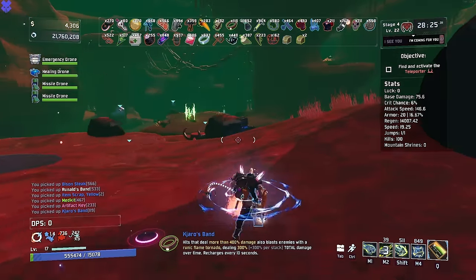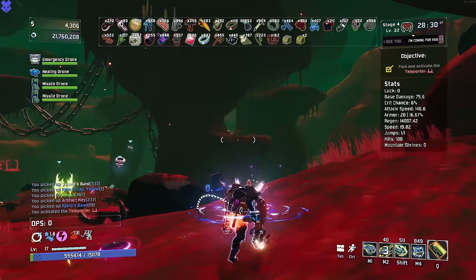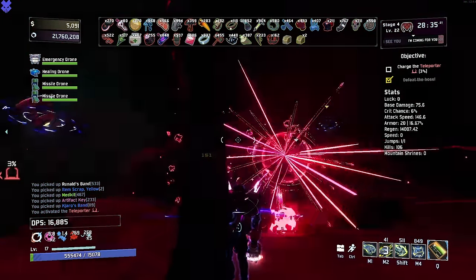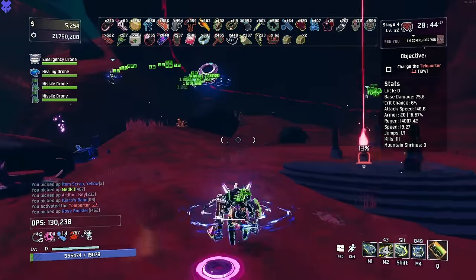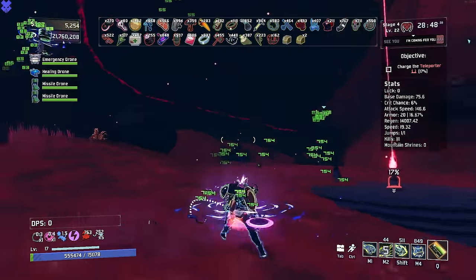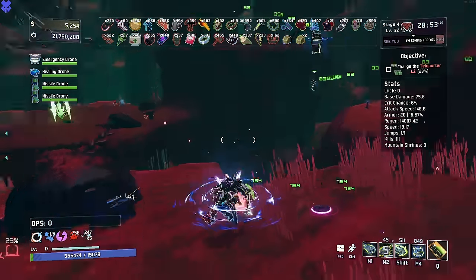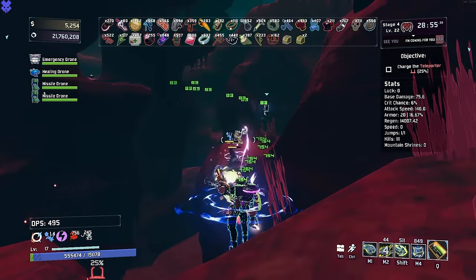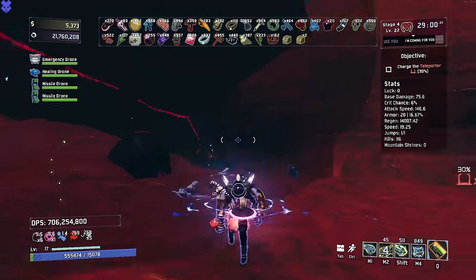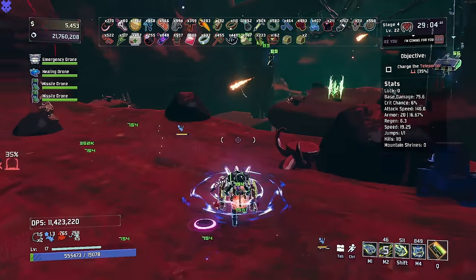I didn't know TP could spawn here — it's kind of a weird spot but I'm going to hit it. I think we have a little bit more to loot. With four grand — Rose Buckler, we are doing 139,000 damage. I saw that somewhere on my screen. Let's try to take a look at how much damage we're doing — ready? 998 million. There's the 139,000. 14K.